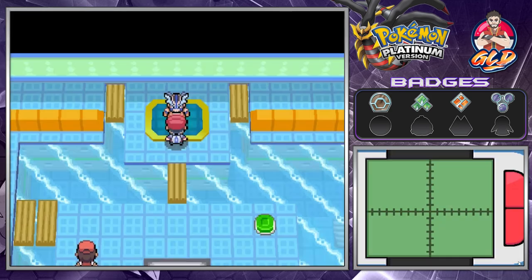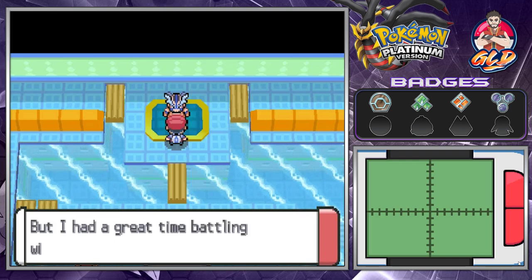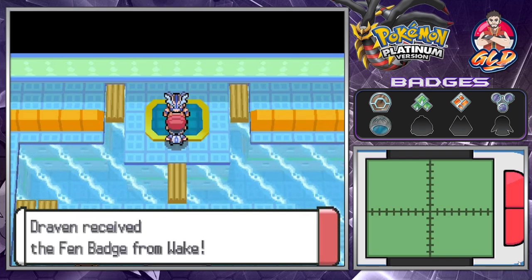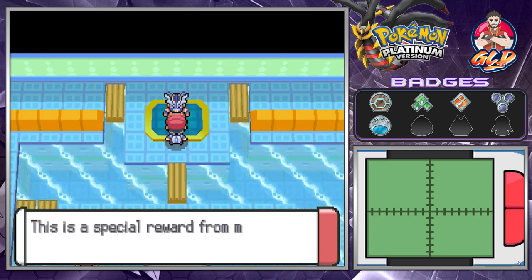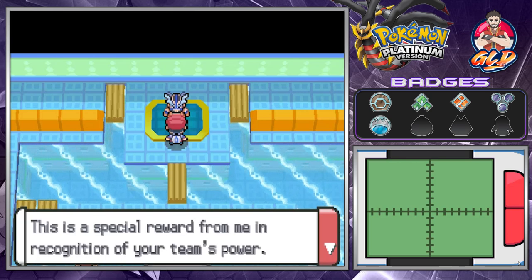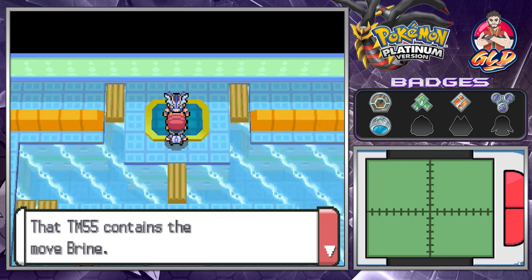Crasher Wake says, 'Seems the undercurrent pulled me under. But I had a great time battling with you. You've earned this.' And there it is, guys — we get ourselves the fifth gym badge, all because we've been strategic!